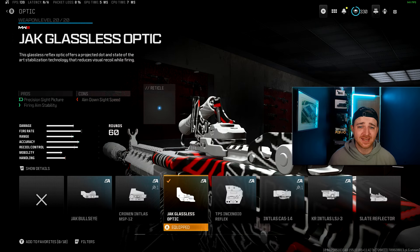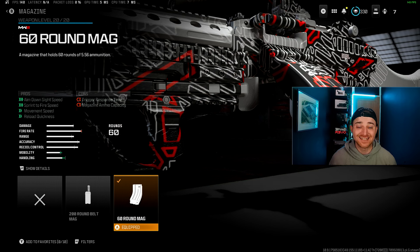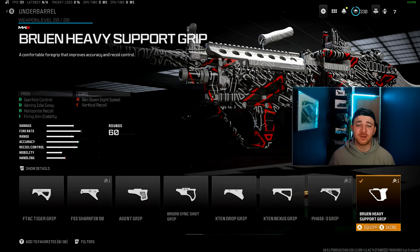I use the Jack Glassless Optic on pretty much most of my weapons, as you'll see throughout this video. But if you prefer something for a bit more longer range, I would suggest using either the Intless Cast Optic — because you get a laser with that, so it's like having six attachments all at once — or the Corio Eagle's Eye 2.5X. We use the 60 round mag on this one just for added mobility, aim down sight speed, and all those good things. It's more than enough to be taking down whole squads of enemies. And of course, the Bruin Heavy Support grip for the underbarrel.